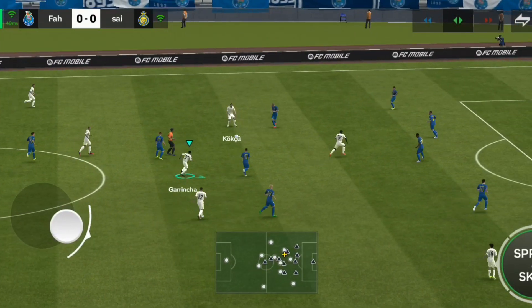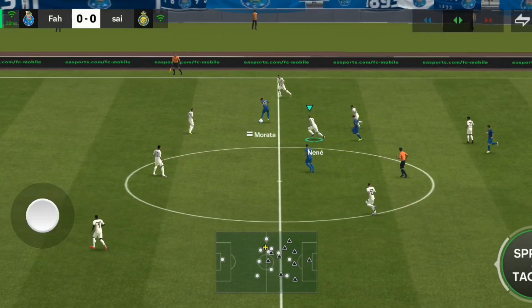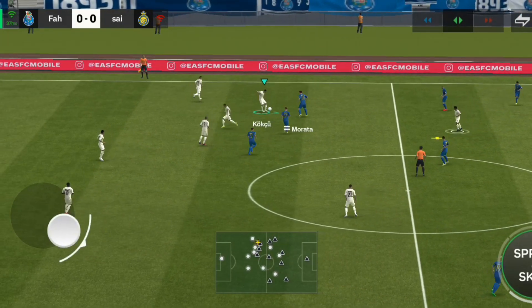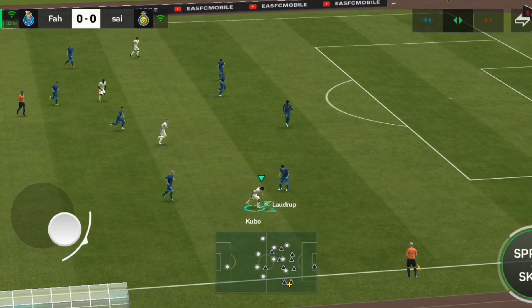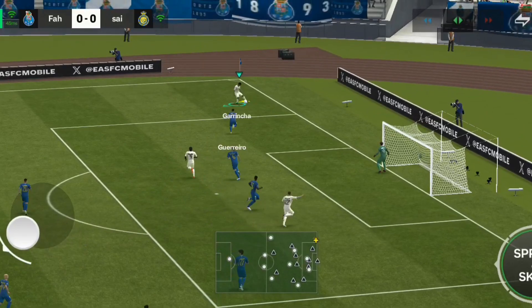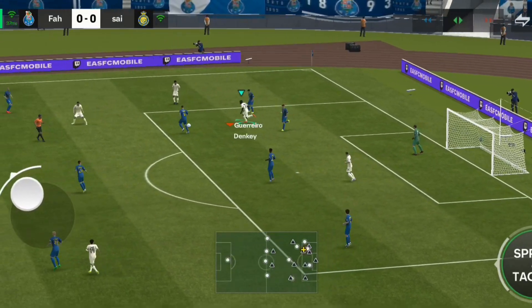Nene just tried to keep their opponents on their toes with the passing game, but then the one that fails to hit its target. And the ball back with Porto here. Released it nicely. It is a decent looking attack here. Garincha. The threat was very real. Marvellous defending.